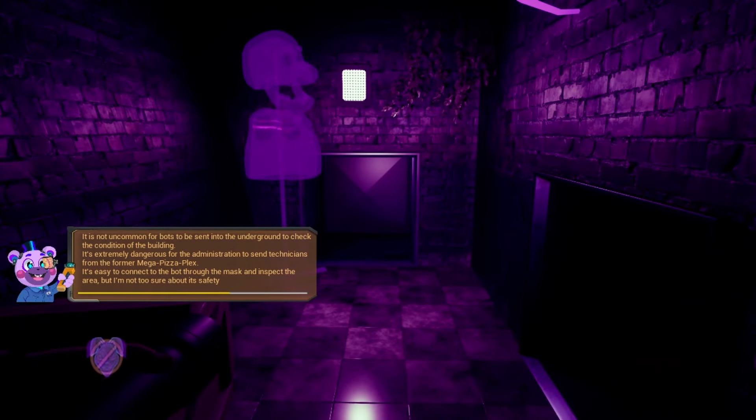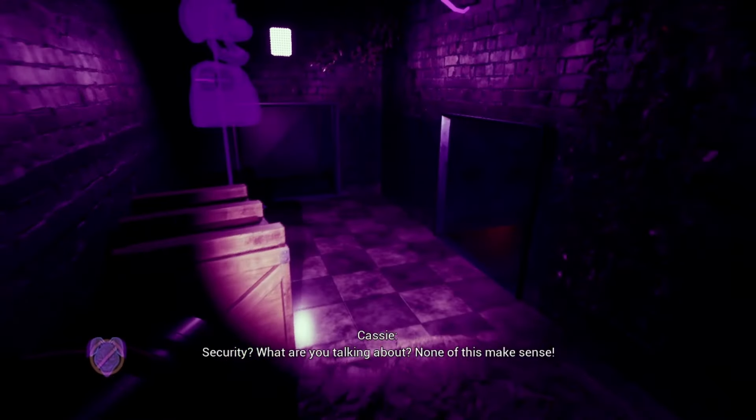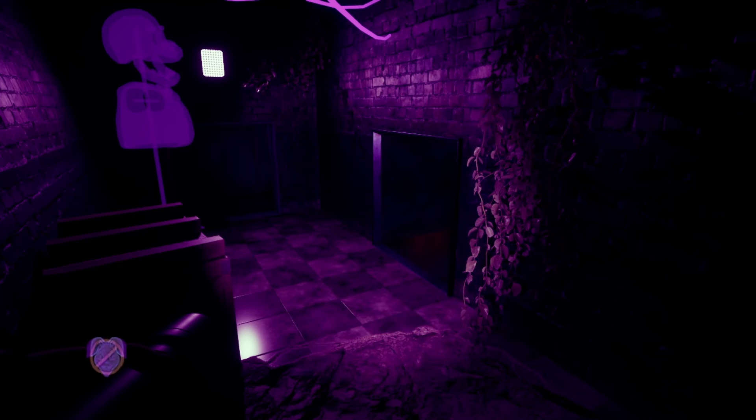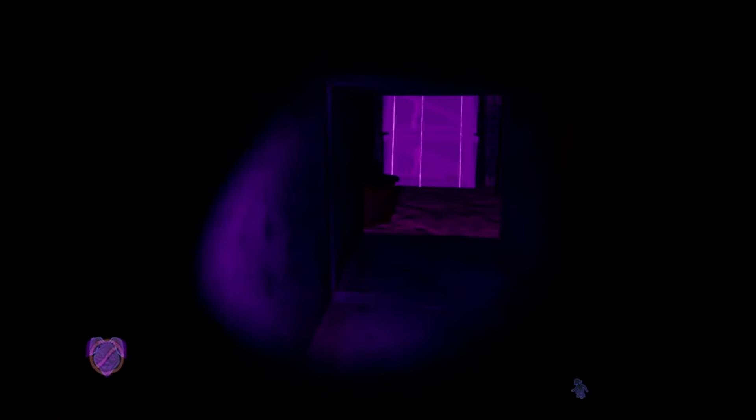It's not uncommon for bots to be sent underground to check the building's condition — it's extremely dangerous for administration to send technicians from the former Mega Pizza Plex. It's easy to connect to the bot through the mask and inspect the area, but safety is uncertain. Why do you want me to go after that bot? I've seen so many horrors up on the surface level, and crawling after a mysterious bot isn't going to be any different. I am not listening to you more than I have to.